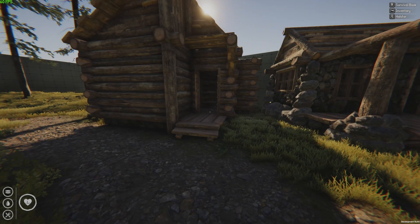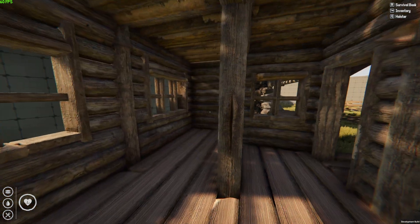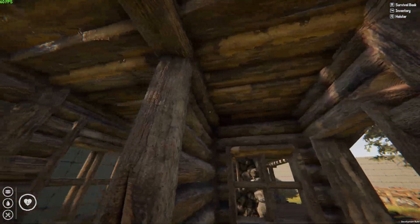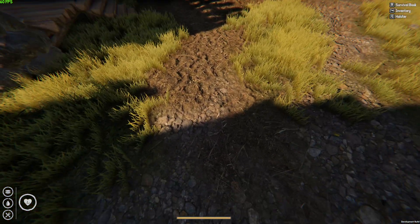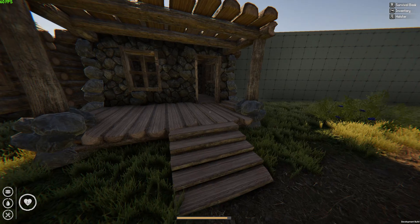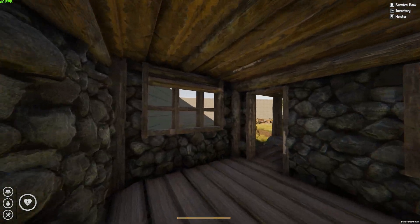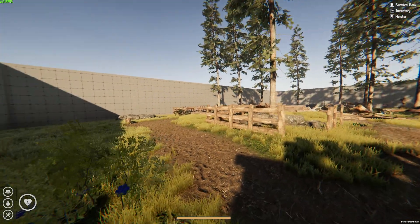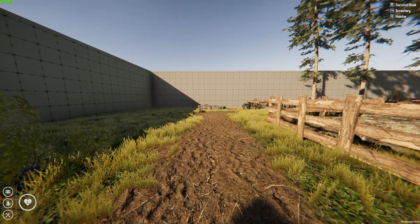In the forest we have two houses - a log cabin with very cool textures and a very cool 3D model. We also have a character controller, so I can jump, crouch, run and look around - that works very well. And here we have a stone cabin, really cool. We also have blueberries and a UI.